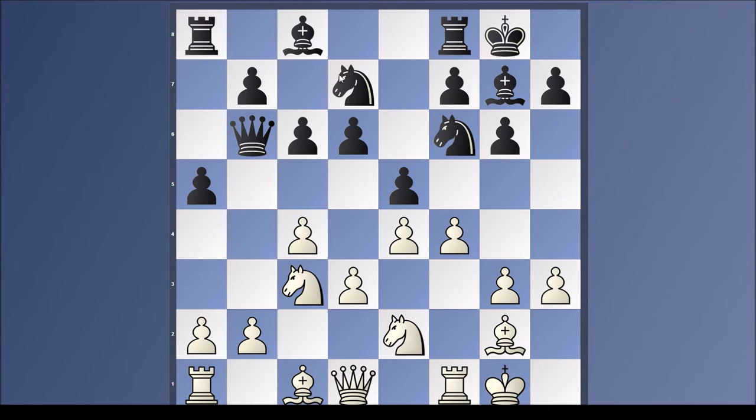Just tossing in this check absolutely does nothing for the position. So I just go king h2 — lovely space for the king. Now black, once again, takes a long time to think and plays knight h5. Basically what she wants to do is push f5 herself and get back into the game by occupying the center with pawns. However, I'm quicker than that — that is not able to happen.